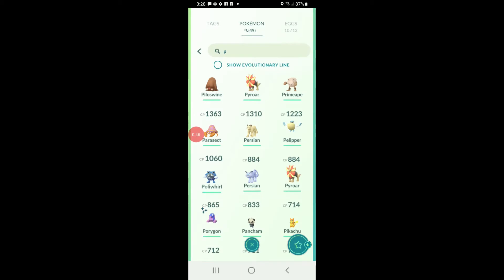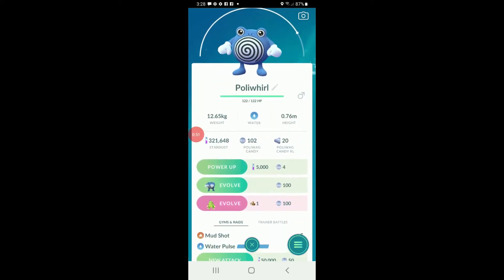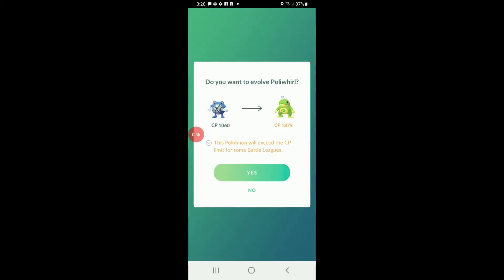So there we go. Now you want a Poliwhirl. You need 100 Poliwhirl candies and a King's Rock — you got to make sure you got a King's Rock.